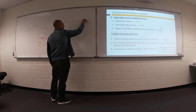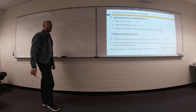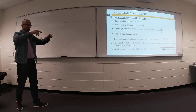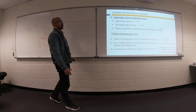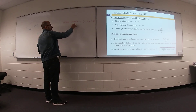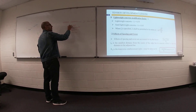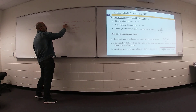Normal concrete has a unit weight γ equal to 150 pounds per cubic foot. For each cubic foot — 1 ft × 1 ft × 1 ft — the weight is 150 pounds. This normal concrete uses sand, aggregate, cement, and water in standard proportions.